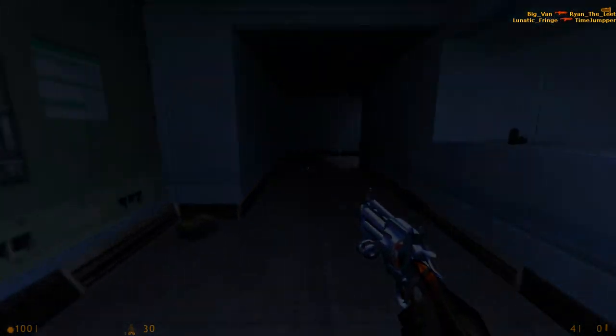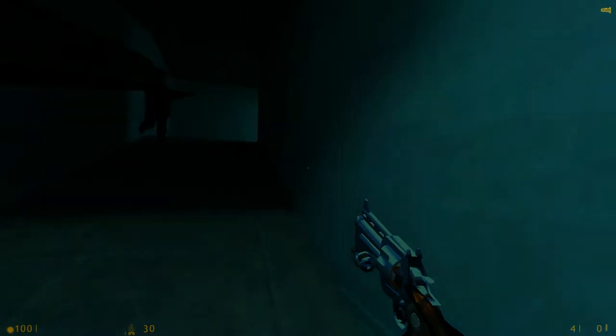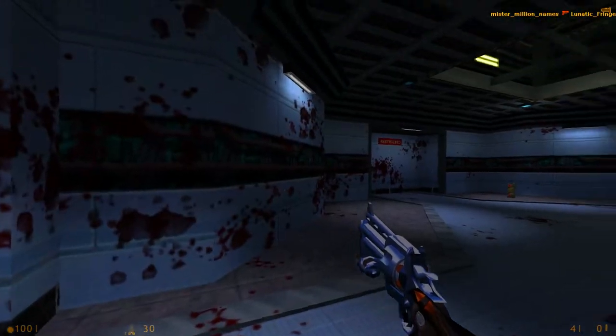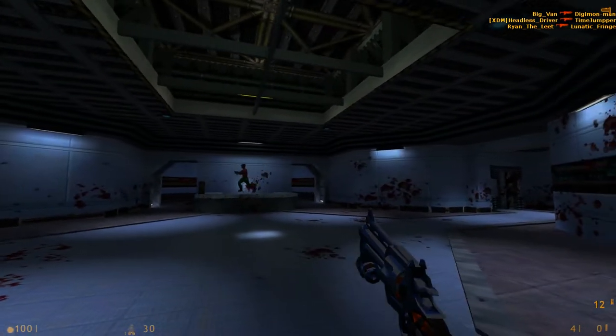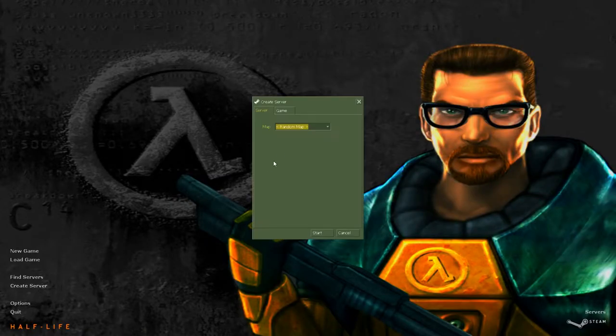One more thing I'll point out is that it's significantly darker than the PC original. I've noticed this is a running theme — I mentioned that the PS2 version of Office was darker than the unused Dreamcast version. So I don't know if the lighting is just different in that version. Let me load up the original Datacore to compare.